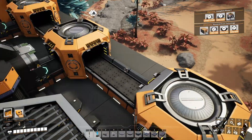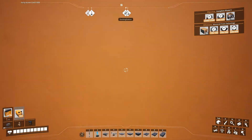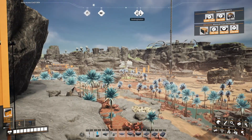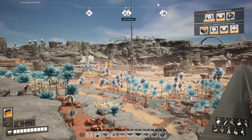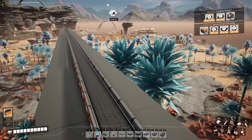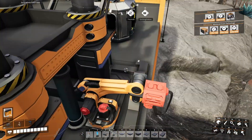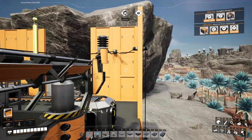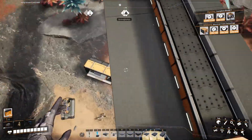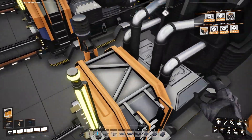We're producing 120 screws per minute from each constructor, and they're being fed on a Mark IV conveyor — all the way down and joining the conveyor feeds, taking it down into storage. Because we aren't making enough screws, as I've only got one node connected up, and it's only connected up to half the smelters and constructors that we need.